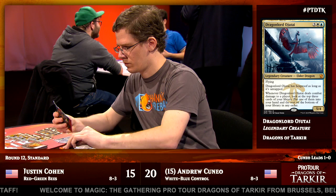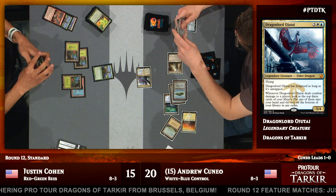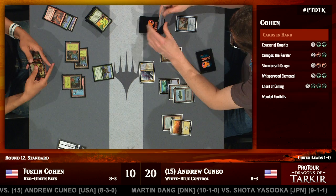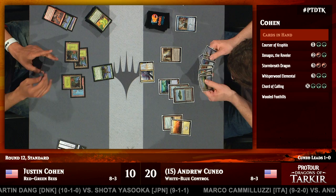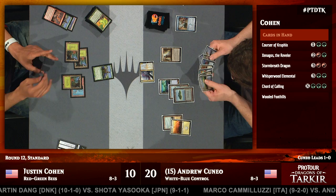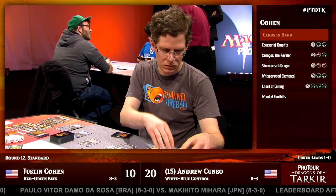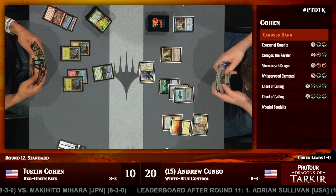Cuneo finally able to get unstuck on land — a little bit unfortunate in sequence though, as he drew a land off the top and revealed the land to the Courser, so he's not able to deploy both in the same turn, but he will hit his land drops for the next couple turns. In an ideal world Cohen would be able to resolve a Stormbreath Dragon as his first choice, or at least get on the board with a Xenagos the Reveler or a Whisperwood Elemental. But Andrew Cuneo is frantically digging with Ojutai and literally able to Dig Through Time — we're going to see some counterspells stop these powerful red-green threats from resolving. The Abzan mirror is currently 1-1 — each player has a win, and the point of difference will come in that third game.